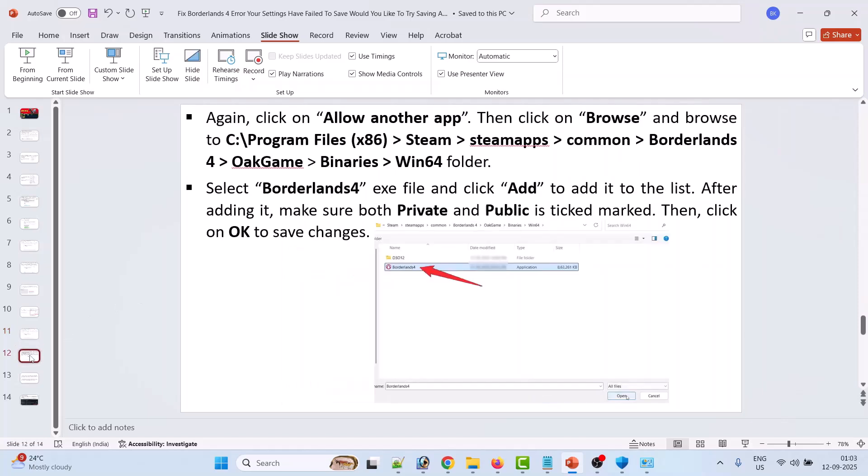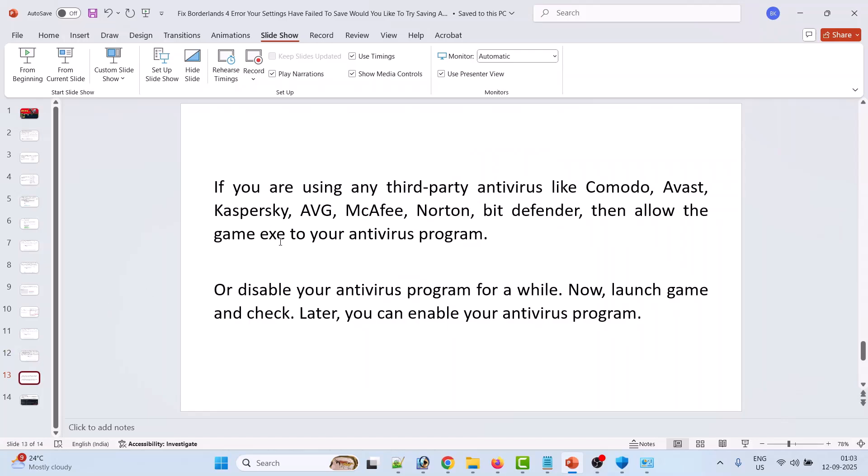Again click Allow Another App, then Browse, and browse to the game installation folder. Open OakGame/Binaries/Win64, select the Borderlands 4 exe file, and click Add. After adding it, make sure both Private and Public are ticked. Click OK to save changes, then check if the error is fixed.